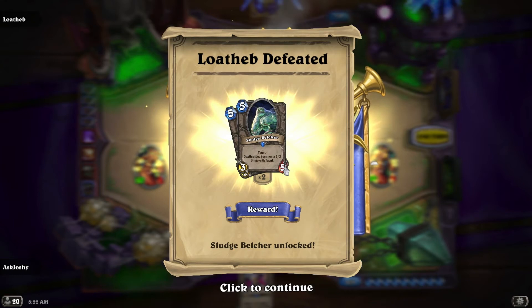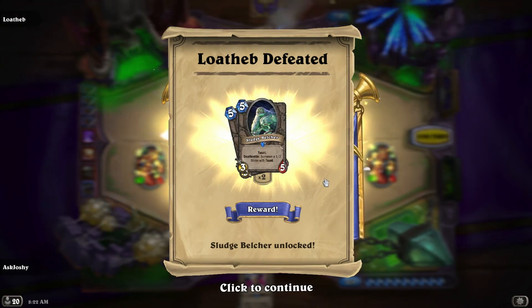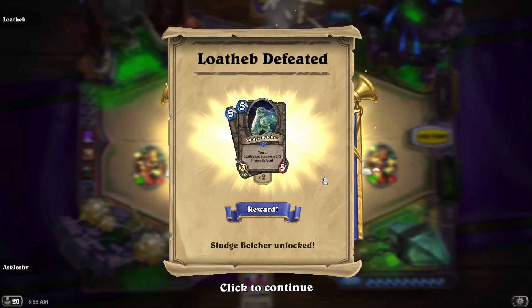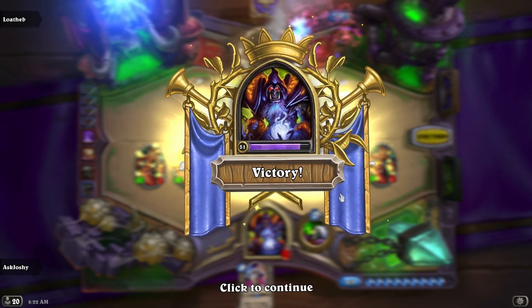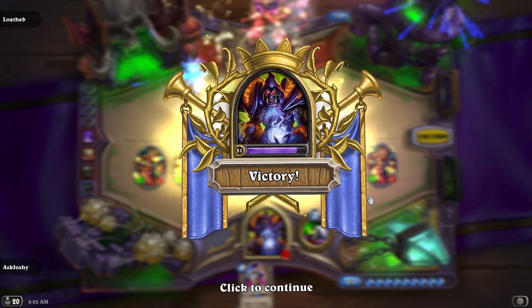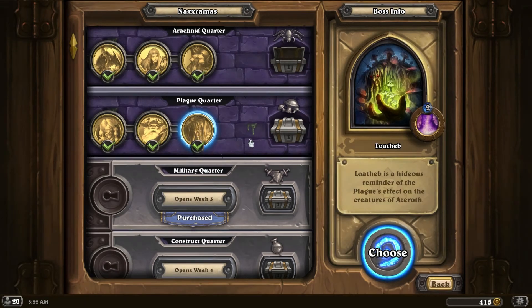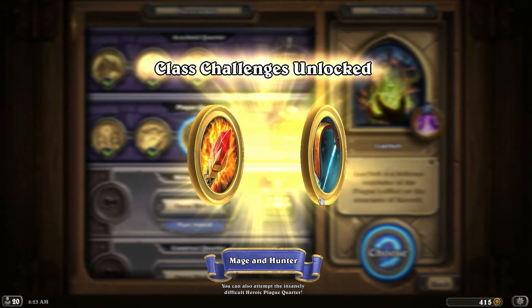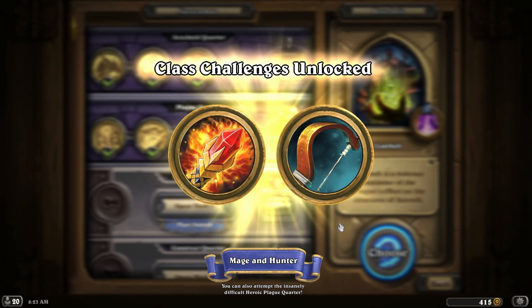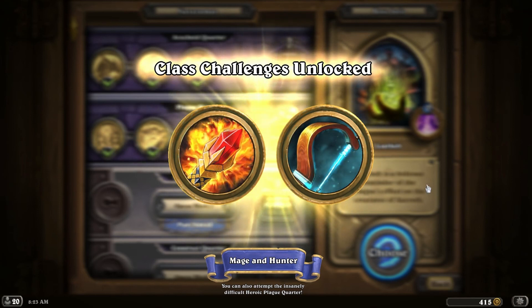Lotheb is defeated! We got two Sludge Belchers added to our collection — they're a 3/5 with Taunt, with Deathrattle: summon a 1/2 Slime with Taunt, kind of like a Harvest Golem. That's pretty good against Zoo, Miracle Rogue, and burst combos because they have to get through the Sludge Belcher and then the 1/2 Taunt it leaves behind. Plague Quarter defeated — Lotheb is 5/5 for 5, Battlecry: enemy spells cost 5 more next turn. We've got a Mage and Hunter class challenge to check out, and the heroic Plague Quarter as well. Thanks for watching — that's the normal Plague Quarter for the Naxxramas adventure.